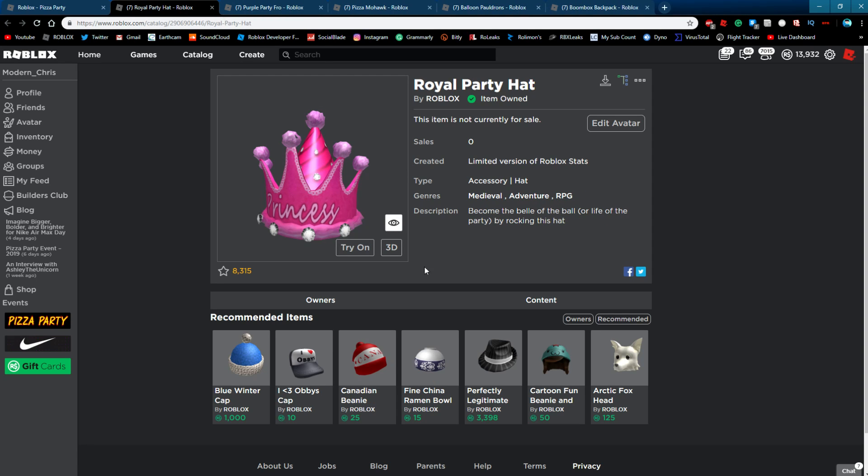Then there's the royal party hat. Honestly, I'm not a big fan of this one. I don't even like the color pink, so that's first off. I don't really like this hat much because of that. It's just a giant party hat basically, with those other party decorations. I don't really know what it's based off of, but it's pink, it says princess, and it has diamonds on it. I like diamonds, but I just don't like this design. But hey, I still got it because it was pretty easy to get.